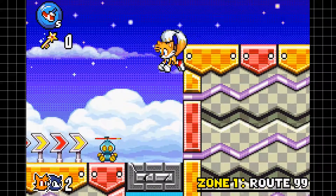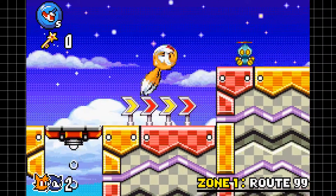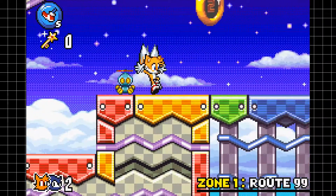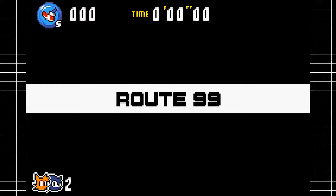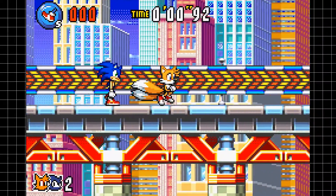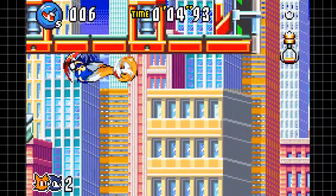That actually brings me to the top-left corner of the screen where, if you can notice, there is an S icon with Sonic's shoes. That's basically your character type. You can either be a speed type, a power type, or a flight type. These usually don't have that big an impact, but speed types are the only ones that can actually go ultra-fast with the afterimages.